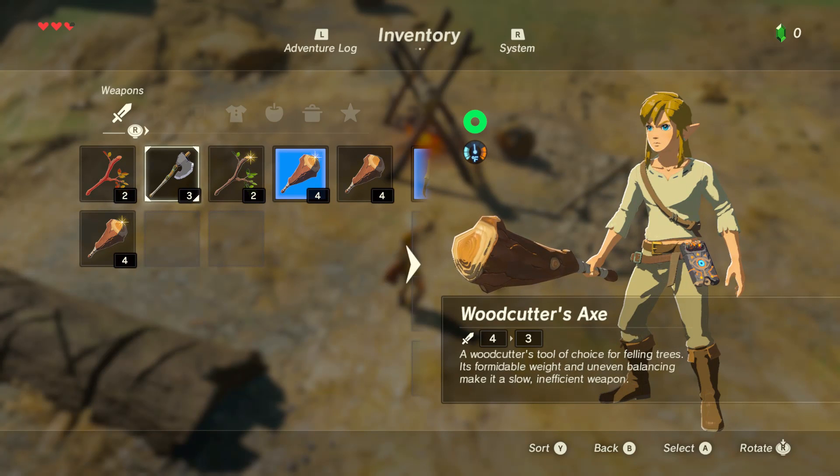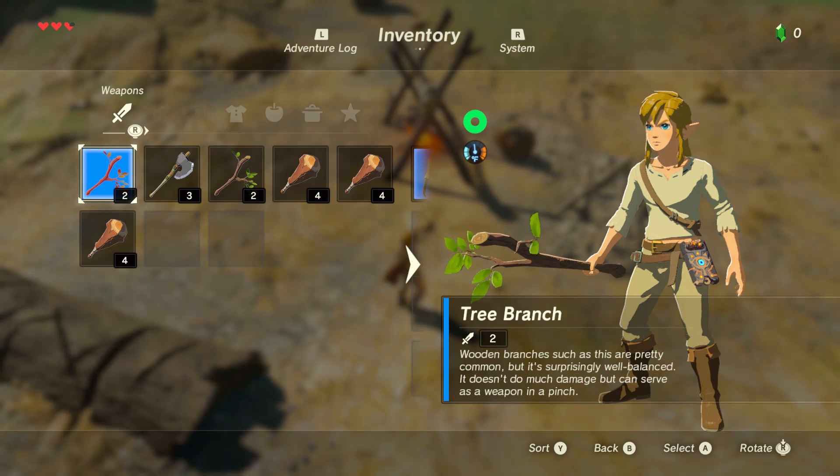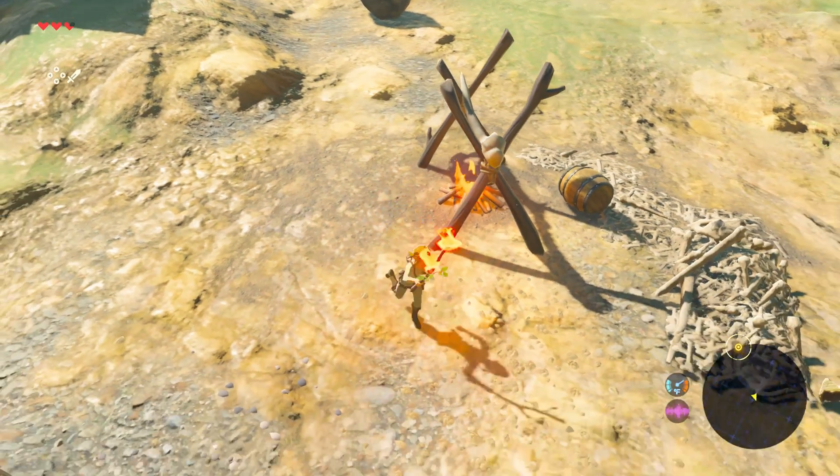Equip one of those tree branches — I'll show you something cool. I'll equip the halfway broken one. If I break it, I break it. Stick that in the fire and light that barrel. This is more about life skills for you, so you can — there you go — now go swing it at that barrel.